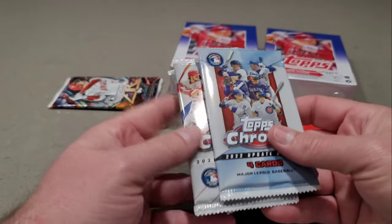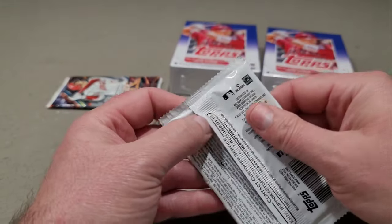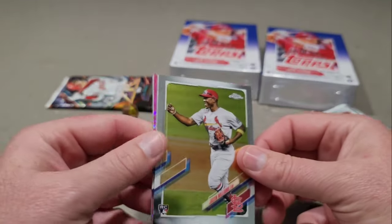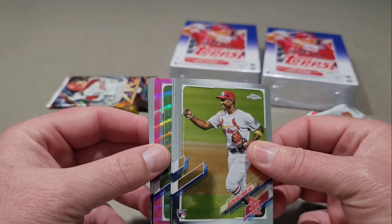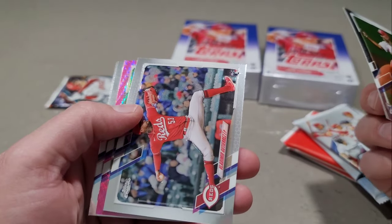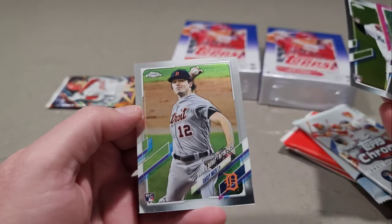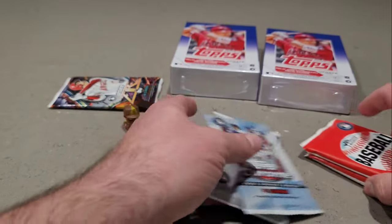So we have 2021 Chrome - same deal, I ripped a ton of this and never got hardly any numbered cards. It's just really hard to get. This is the pink - I think the pinks were the hanger boxes - so these came out of hanger packs. Justin Williams, Gutierrez, Mark Melancon is the pink, there's a rookie debut Jazz Chisholm, Casey Mize, and Garrett Mitchell is our chrome - numbered 718 out of 999.